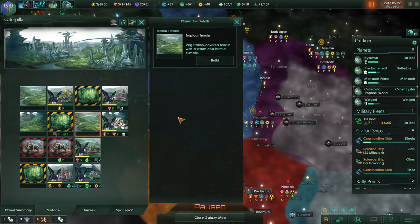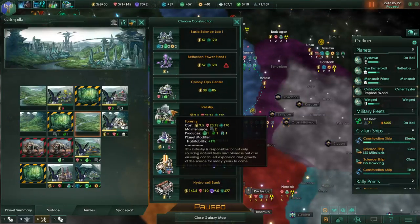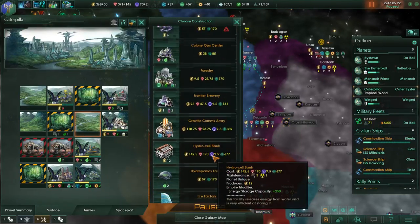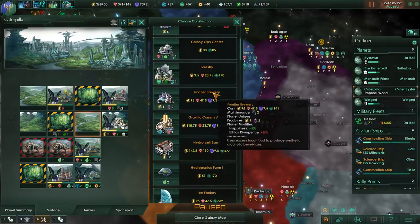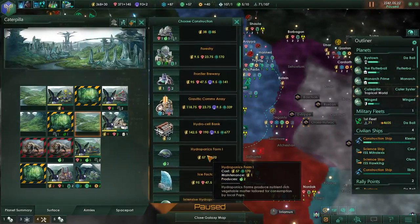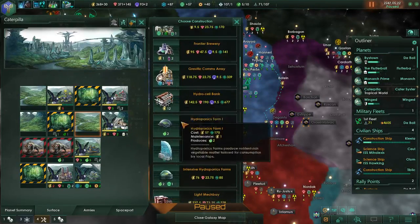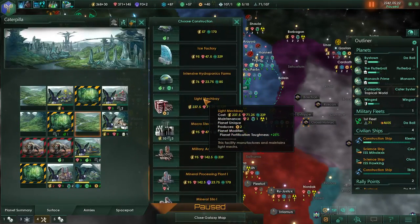Forestry produces one, one, and one. We can make a brewery but it's going to cost us 9.5 influence. There's extra energy available and I really like the idea of having a mech bay.